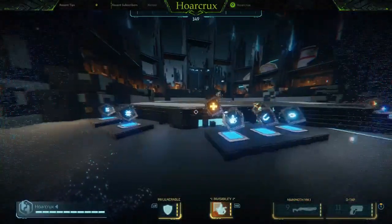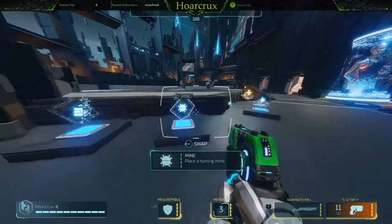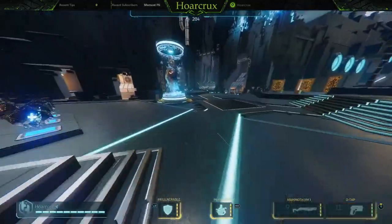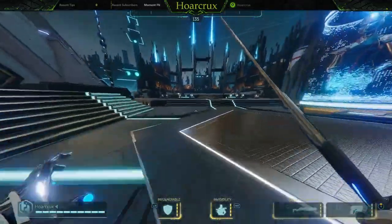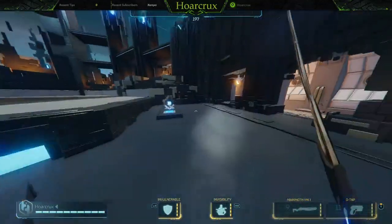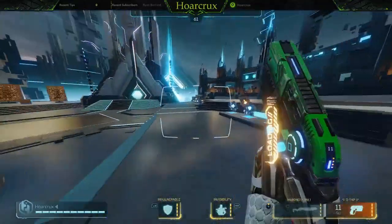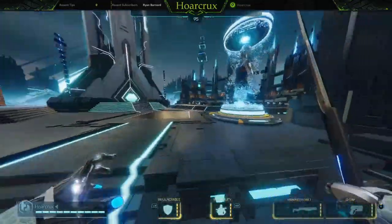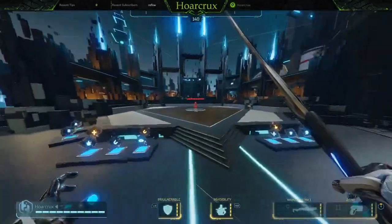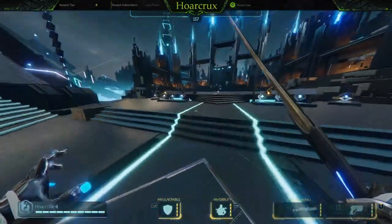Other honorable mentions: Mine is pretty good if you're baiting people into close quarters — maxed-out Mine is actually really overpowered if used correctly. The Wall — I see a lot of people using it but on controller it's really hard to use correctly, I always misplace it and screw myself over. The Ball is cool. Teleport is also a good alternative to Slam if you're playing a shotgun class. For controller players, I won't lie to you — PC mouse and keyboard is very hard to contest in this game, but it can be done. Shockwave has some niche plays but I wouldn't worry too much about it.